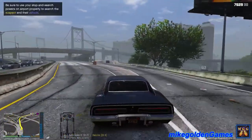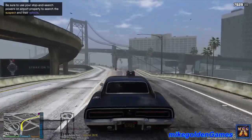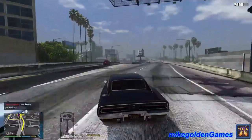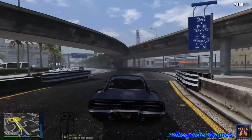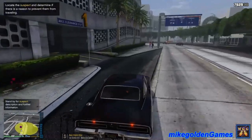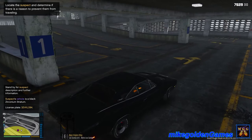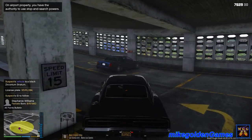It looks like they're headed towards the airport. Be sure to use your stop-and-search powers on airport property to search suspects and their vehicle. That's gonna be a little difficult because this vehicle is a civilian vehicle, so I can't technically pull anyone over. But I can still try and search their vehicle. They are actually in the parking garage up here, so we're gonna take a left. The suspect is parked on top of the parking garage — it's a black Zirconium Strata. Sounds like a pretty badass vehicle.